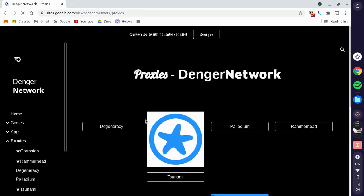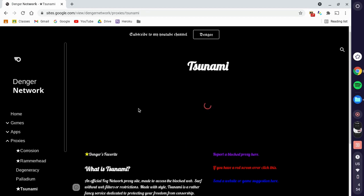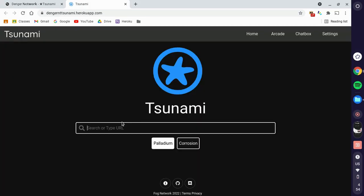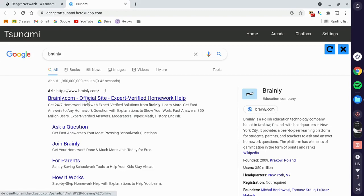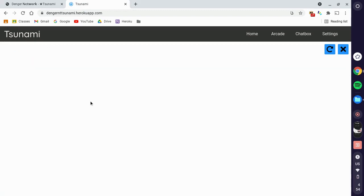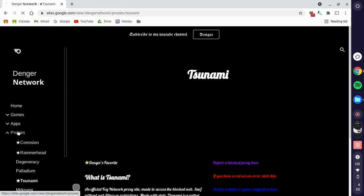Another good proxy is Tsunami. I'm recommending it because it has access to a lot of blocked websites and it's a really good search engine. If you're trying to go to Brainly, I recommend using Tsunami — it is really fast. Just search up your questions. It's one of the fastest, though it takes a while to load sometimes.